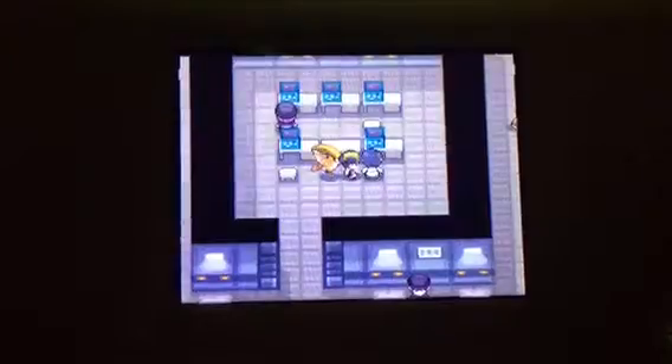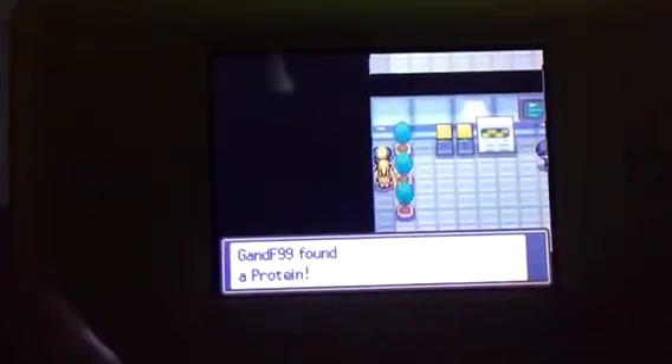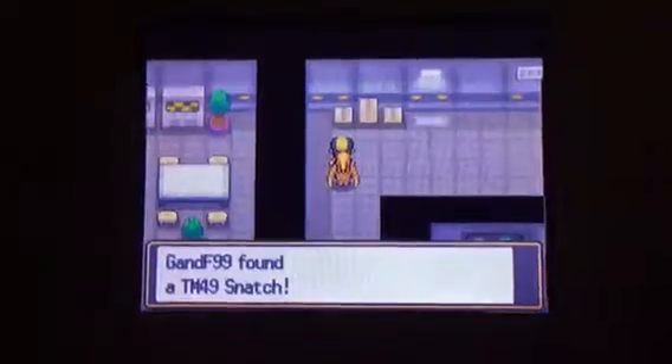If you guys are wondering, this guy here is not going to battle. This Rocket Grunt here — you do need to battle her. After you battle her, she'll tell you one of the passwords. We also have to come over here and battle this guy, and he'll give you the other password. We also get some items: the TM Next Special, a Protein, TM-49 Snatch, and a Full Heal.